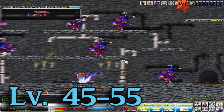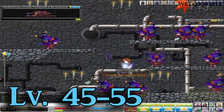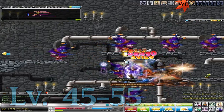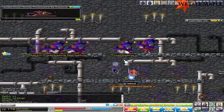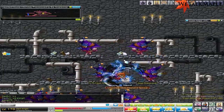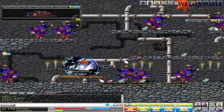From 45 to 55, you can come to Scarecrows, which are amazing. There are a lot of KSers here too, and usually no one's here right now but there usually are. If you're a Cleric, you can come right in the middle where I'm standing now and just press heal — you'll hit everything on all the platforms.